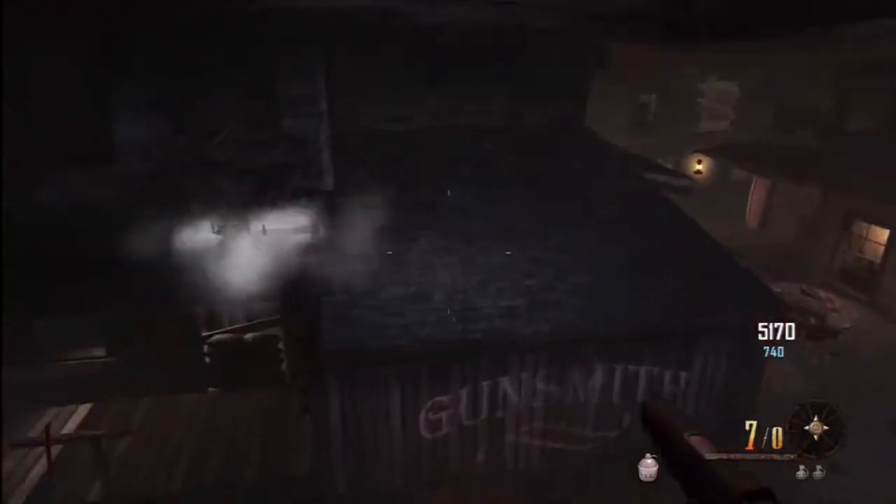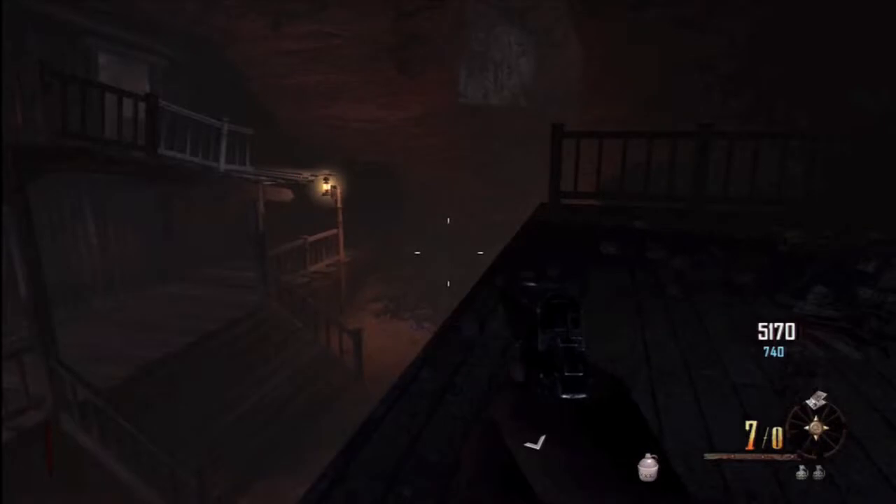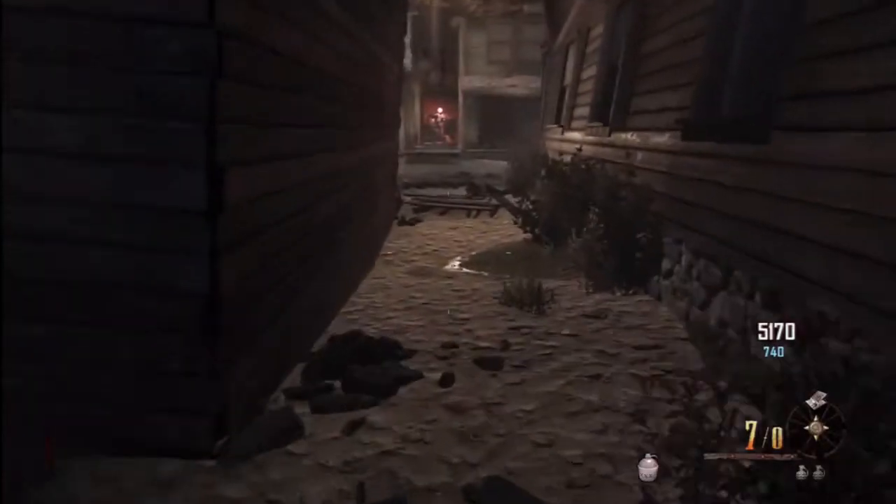Grab the booze, then jump back over and pick up your trample steam again. My friend is kiting a zombie away from it so he doesn't kill himself on it. As long as you leave the zombie as a full zombie — not a crawler — he will just keep respawning in the different areas that you move around to, so it won't be a problem.